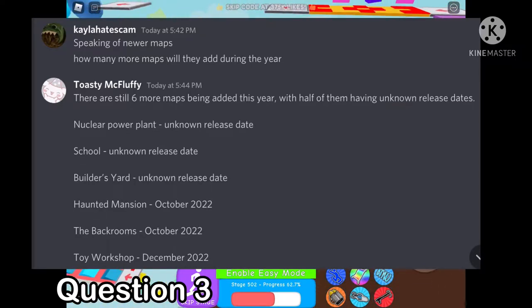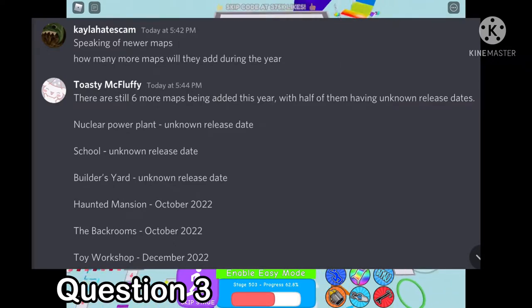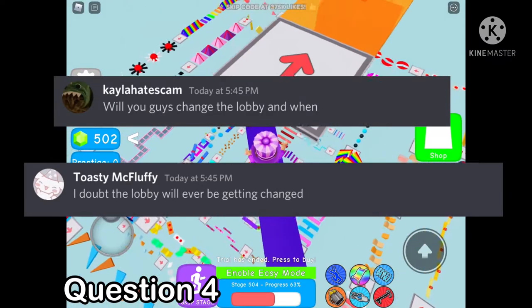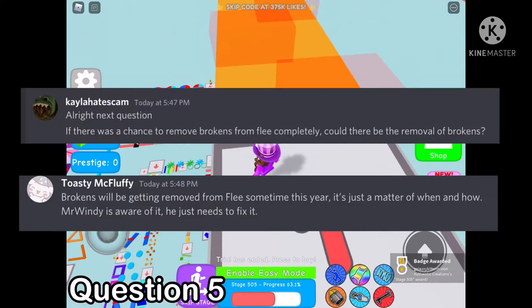There are still six more maps being added this year with half of them having unknown release dates: Nuclear Power Plant — unknown release date; School — unknown release date; Builder's Yard — unknown release date; Haunted Mansion — October 2022; The Backrooms — October 2022; Toy Workshop — December 2022.